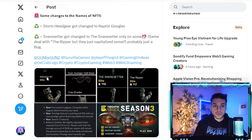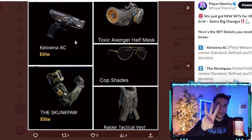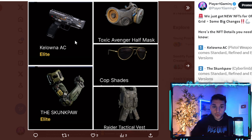We got five brand new NFTs. The first is called the Kilona AC, which is a pistol. The lore is that it's made out of car parts — it looks pretty badass, one of the cooler looking pistols for sure. This is a weapon NFT, not a customization like the Genkai Boy. You can farm this in elite, refined, and standard versions, so technically you're getting three separate NFTs — elite, refined, and standard are each counted individually.